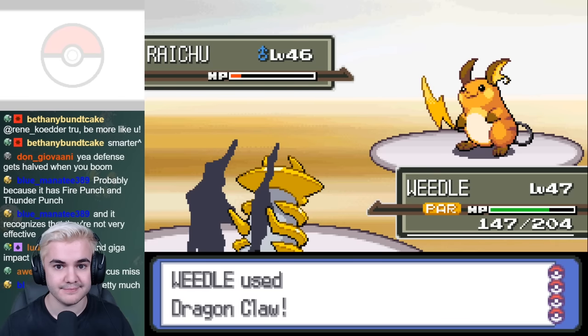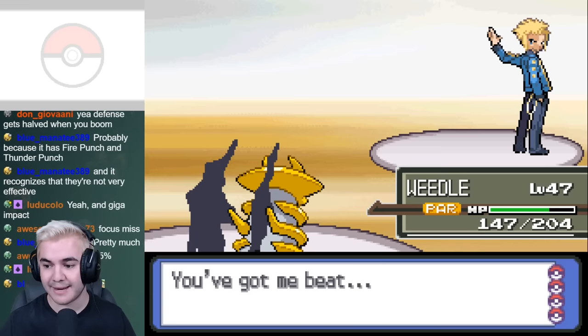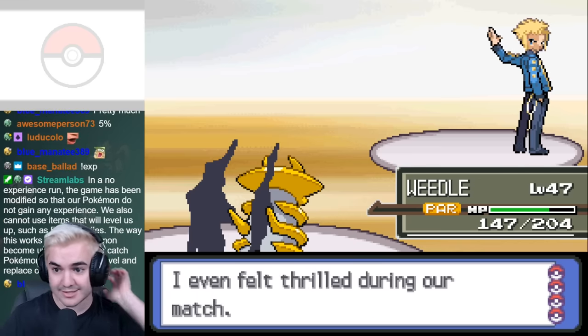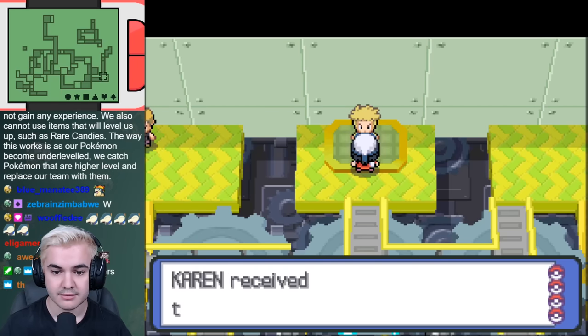On the second attempt, I actually took Jolteon down seriously, and the only Pokémon that was actually difficult was Electivire. But overall, this section took basically no effort, and I steamrolled through his team to claim the final badge in the Sinnoh region. Now that we're all done with the story elements, it's time to take on the final challenge — the Elite Four.